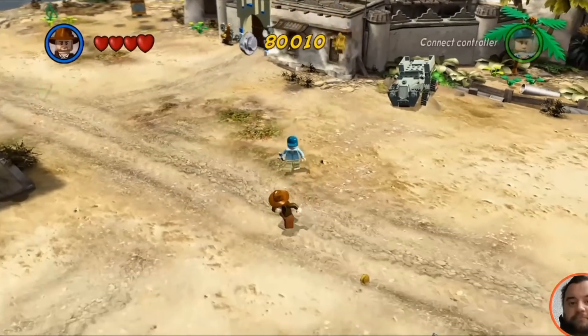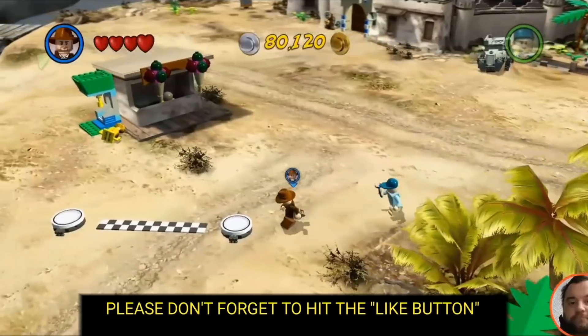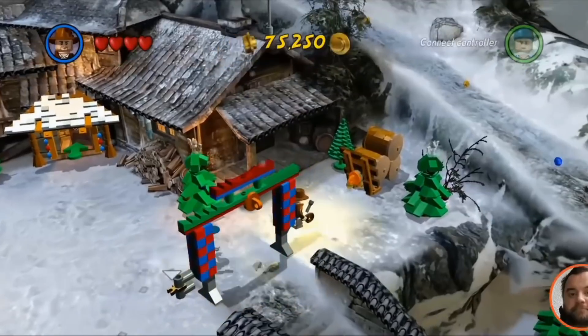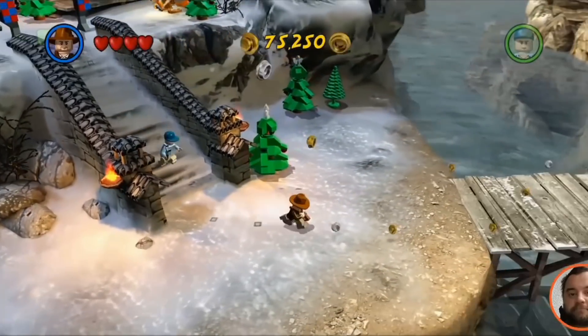And you know what? That charm carries over to this game here. LEGO Indiana Jones 2 is a platformer based off a series of toys based off a series of movies. Now, under usual circumstances, this formula would spell disaster — but not in this game's case.